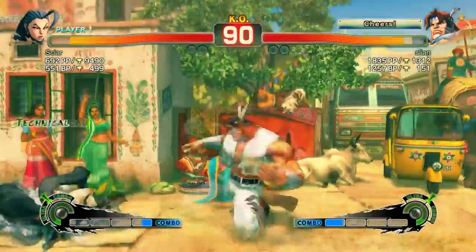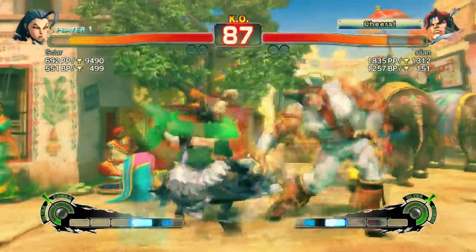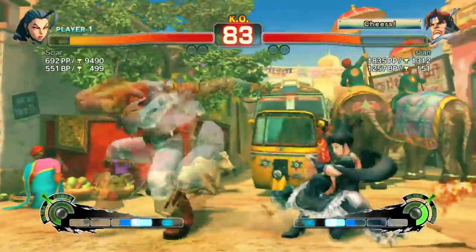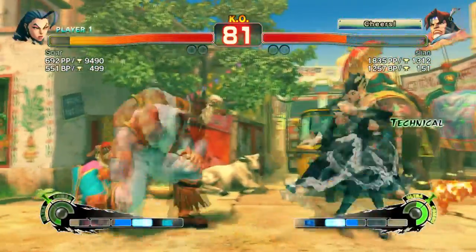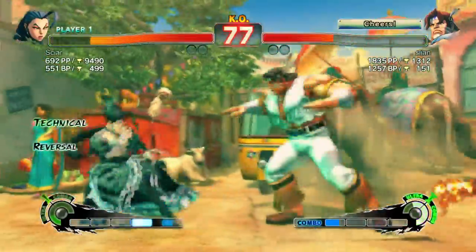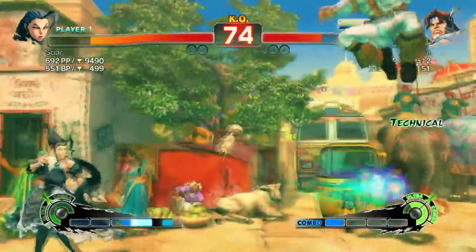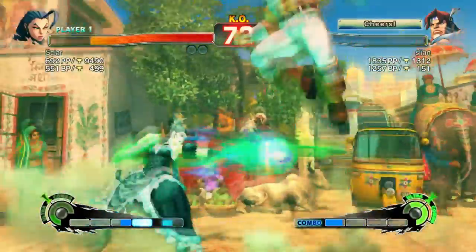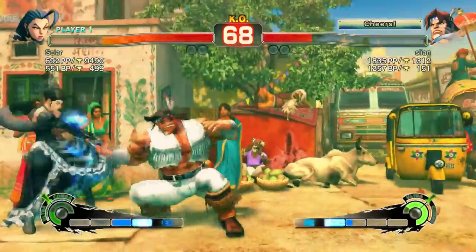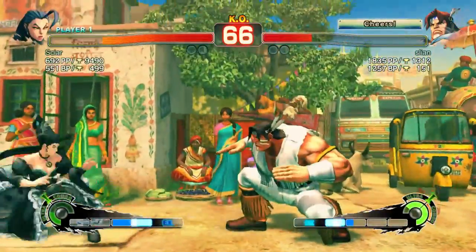Okay, so he's got me in a crumple. We're going back and forth, nothing too fancy. I land a jump in. So here, there's that kick — very easy to punish with a Rose Sweep. Free damage, basically. He did a standing heavy kick, and I just took my free damage from it. That's not the end of the world — it's one little hit throughout a match. But there's one thing coming up that really is the king of free damage.